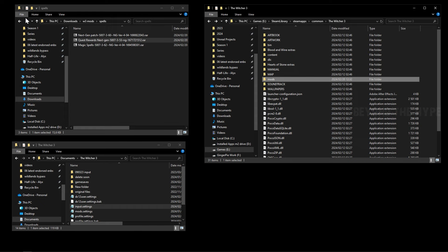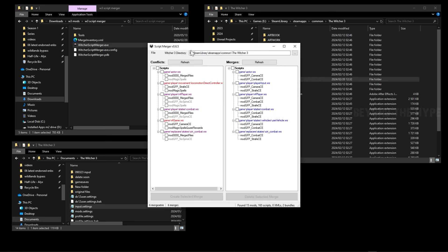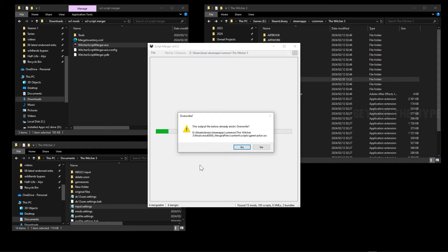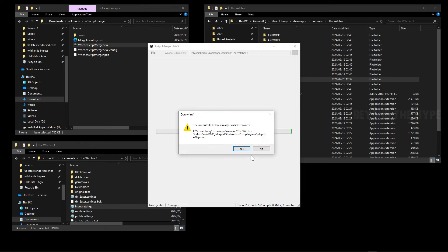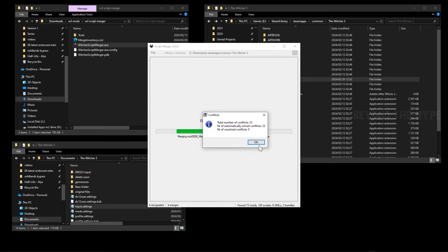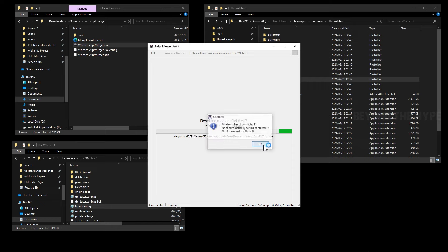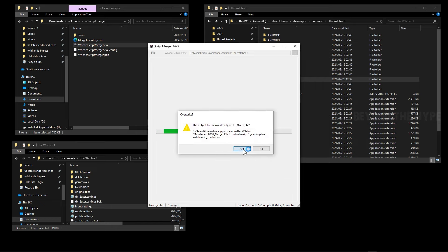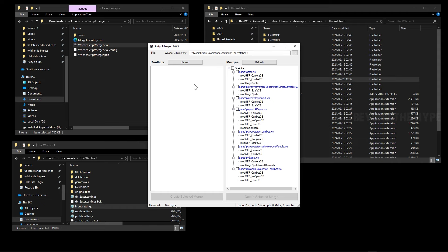Now open Script Merger again. It will detect that we need to merge some scripts. Select all from the top so everything is ticked, then click Create Merge. Say Yes to any override prompts and click OK every time something comes up. Let Script Merger do what it needs to do. Once it finishes with all files merged, you'll see everything is clean on one side and fully merged.